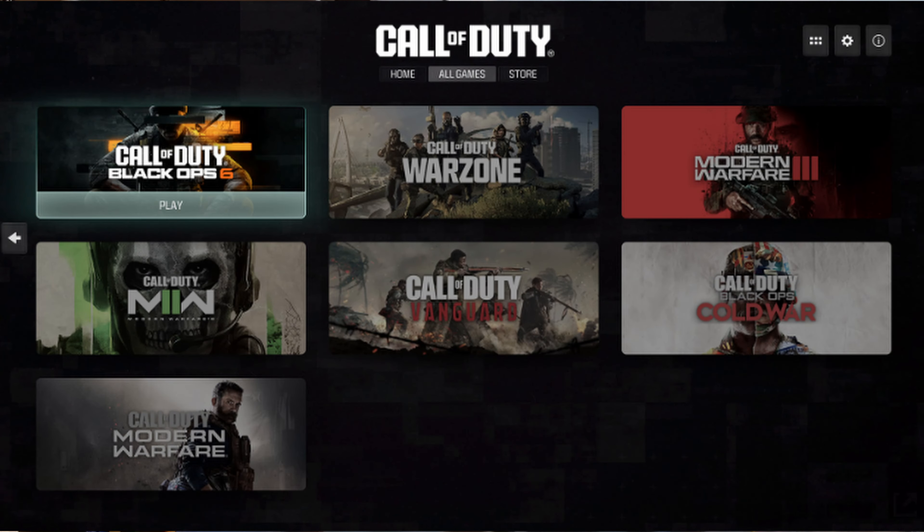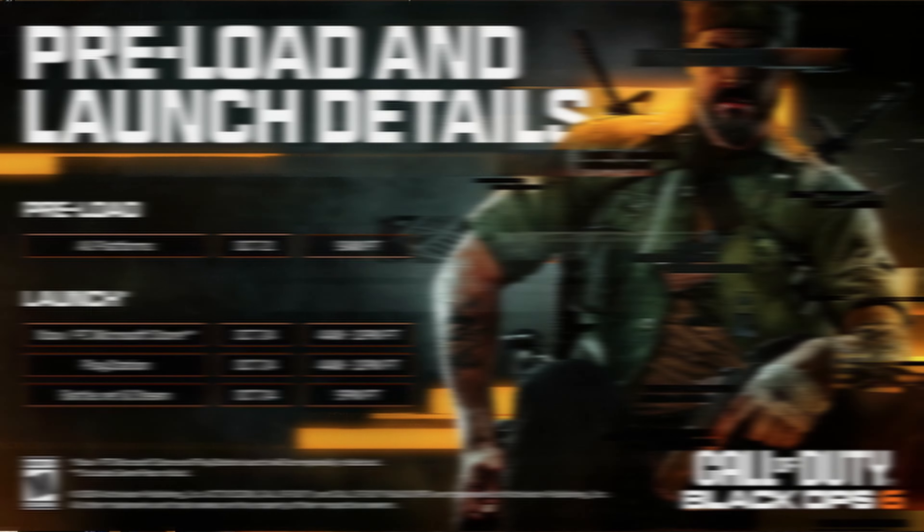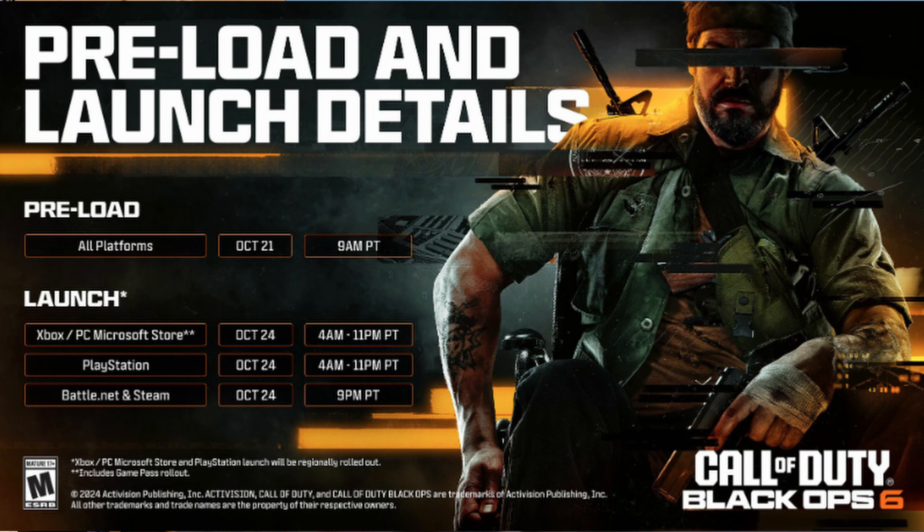Taking a look at the new updated UI coming in a future update, it looks like they condensed all the games so you don't have to drag from top to bottom — it should be quicker and easier to navigate, though it does look like a Netflix menu. The game's main menu looks pleasantly simple with multiplayer, zombies, and campaign clearly laid out — nothing overwhelmingly complicated.